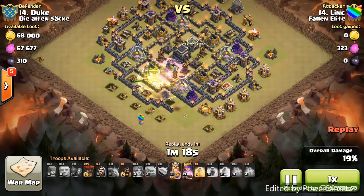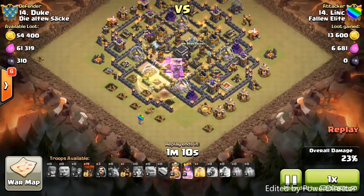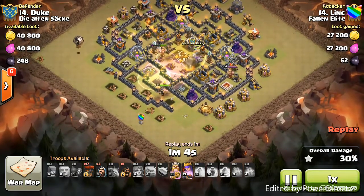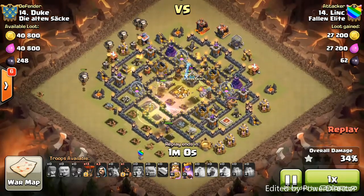After they destroy that cannon, they move into the core. He drops a heal spell, then a rage spell so they get in there quickly, and then he drops a heal right over the town hall — right over the core. It covers just about every single defense in the core. Extremely well-placed heal spell.